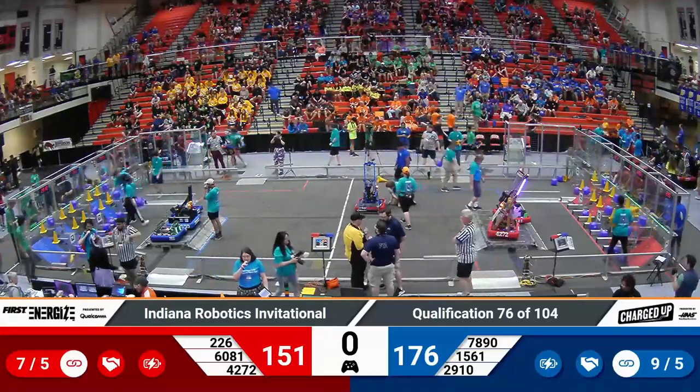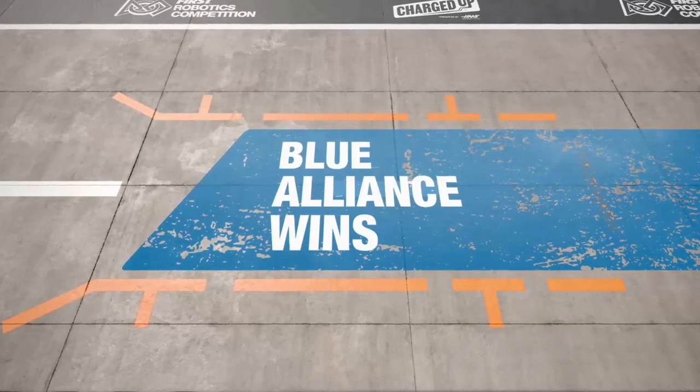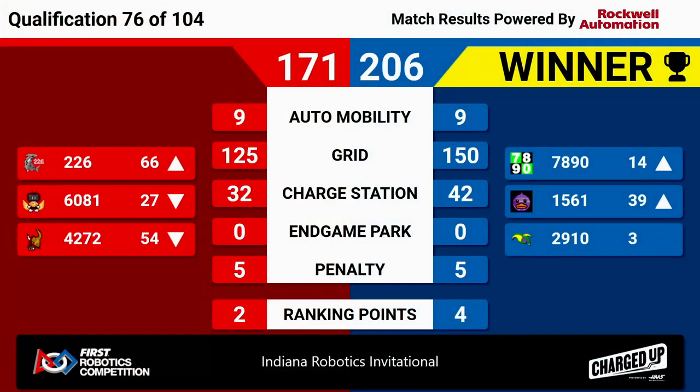Match 76 final score is getting ready to go. And the winner is the Blue Alliance, 206 to 171. Remarkable work here in Match 76. That keeps Jack and the Bot in the number three spot here at IRI.